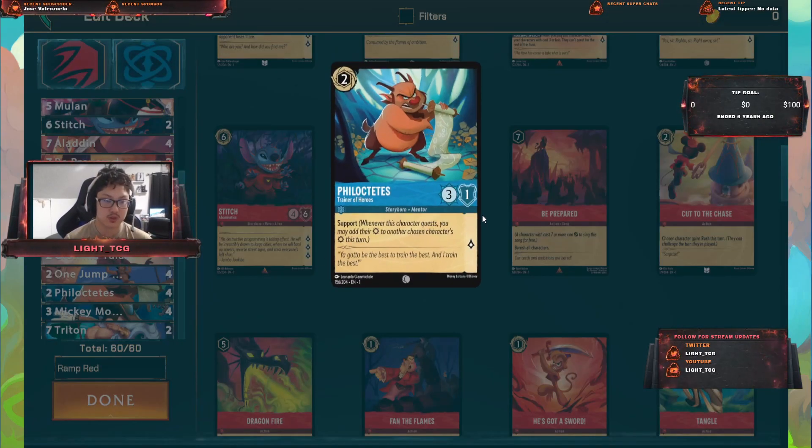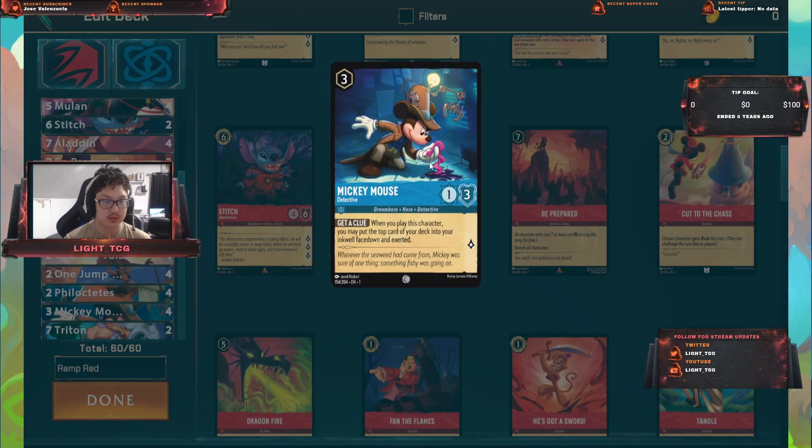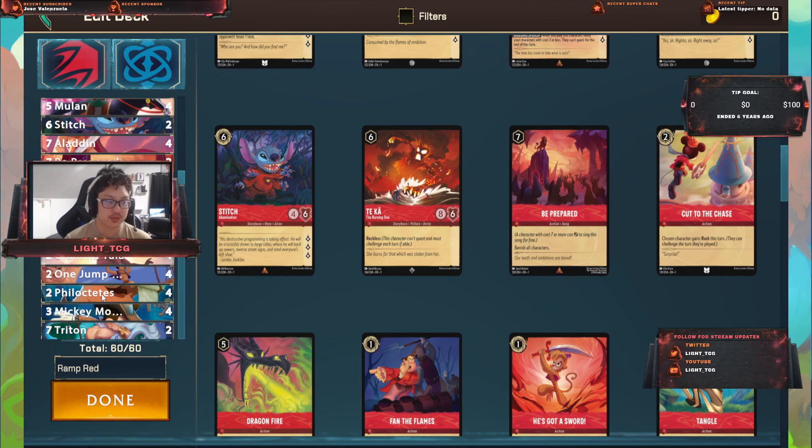I run 4 Jump Ahead — again, you want to ramp, so you're trying to get more ink face-down so you can play higher-cost cards faster. I've got 4 Philoctetes — I don't think I said it right. I like him because of the low cost and high attack of 3. He takes out a good threat card. He's the trainer from Hercules.